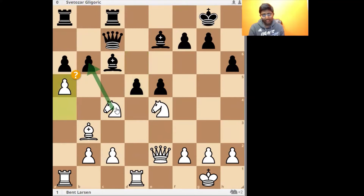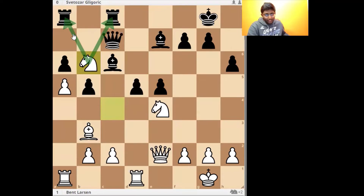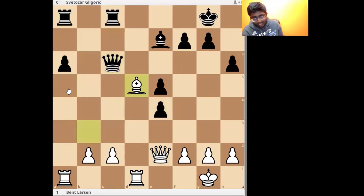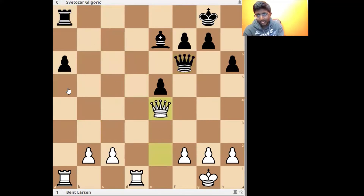Bent Larsen played a5 and there are many ideas with a5. First of all, if black were to play b5, the knight would come to b6 and fork the rook on e8 and the rook on c8, and white would be winning. If B takes a5, then the knight would take on a5, and after a move like d takes e4, Knight takes c6, Queen takes c6, and Bishop d5, securing the queen and rook and getting an easily winning position.